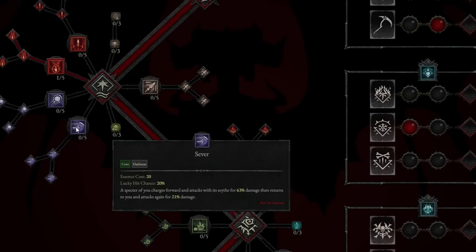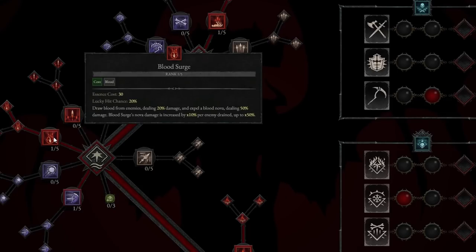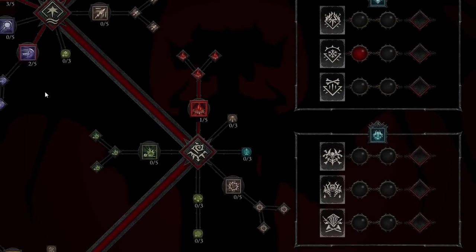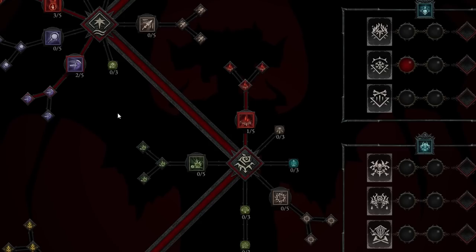Around level 9 to 11, we're going to take Sever. A specter of you charges forward and attacks with its scythe for 63% damage, then returns to you and attacks again for 21% damage — very strong. We'll take Enhanced Sever, which damages enemies along its path for 25% of its initial damage, giving us AoE damage. We'll also take Paranormal Sever: every fourth cast of Sever makes enemies vulnerable for two seconds, allowing us to deal even more damage.